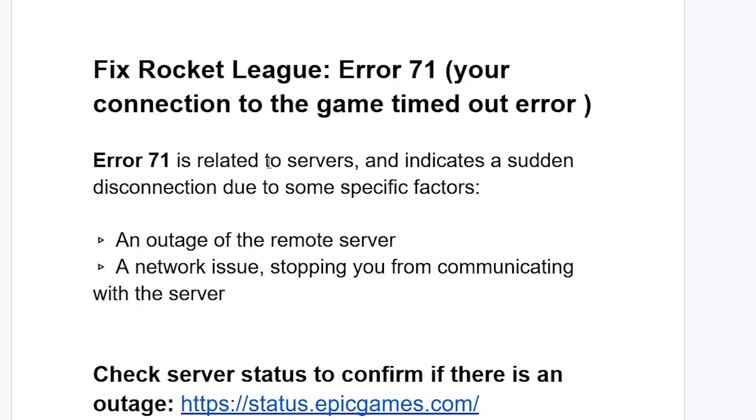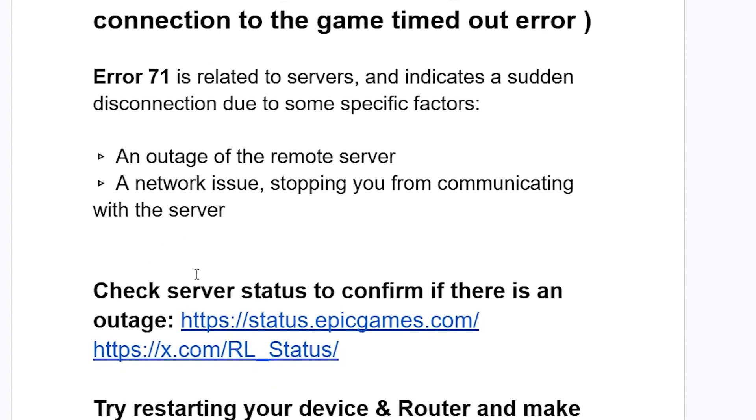Error 71 is related to servers and indicates a sudden disconnection due to specific factors, including an outage of the remote server or a network issue stopping you from communicating with the server.